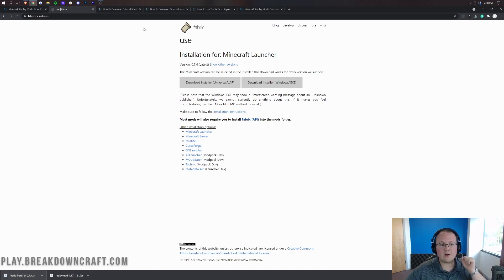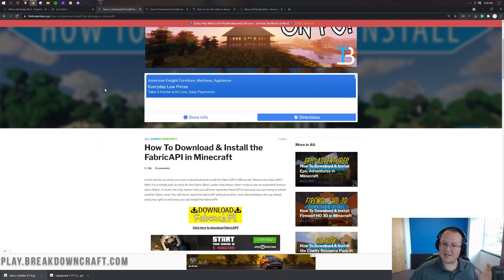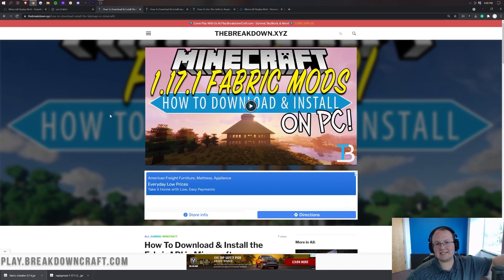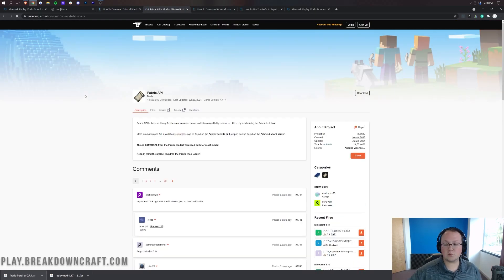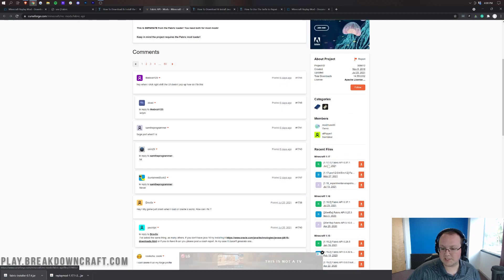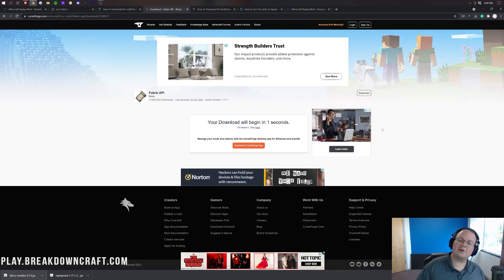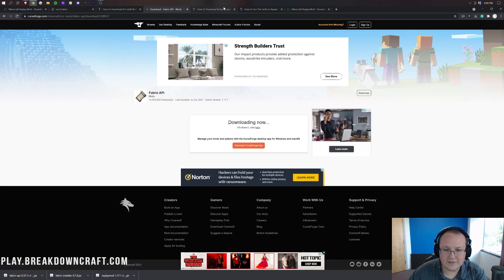There is one more thing we still need to download and that is the Fabric API. The Fabric API is basically an API mod that's required for the Replay Mod to work. Go again in the description down below, click download Fabric API, then click the yellow download Fabric API button. That will take us off to CurseForge where on the right hand side we scroll down, find the 1.17.1 version of the Fabric API, and click the orange download button next to it. Keep it in the bottom left or save it depending on your browser.